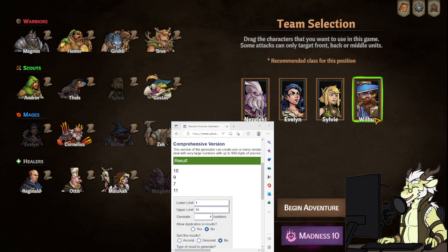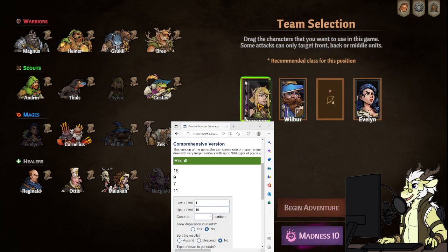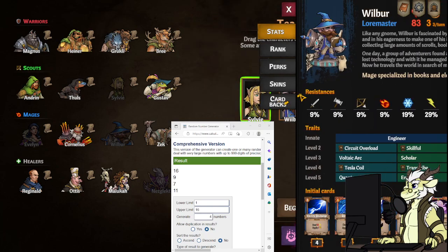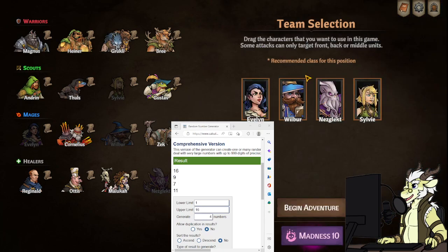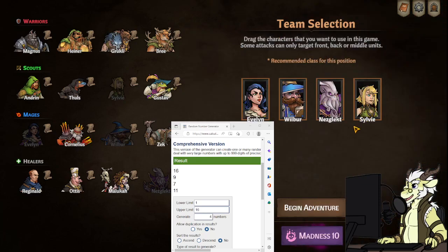Now we have to try to make this team work. Probably Evelyn in the front — I want to put Sylvie in the back because of back attacks. I think she has higher physical resist, 29 percent. Actually, Sylvie's probably a better frontliner, so I'm thinking about putting Evelyn in the back. It's going to be a hard one for sure since we're lacking a bit of speed.